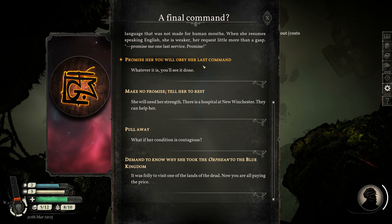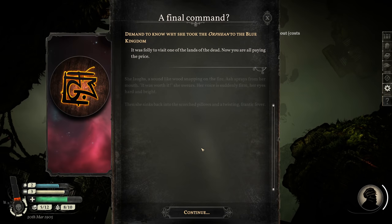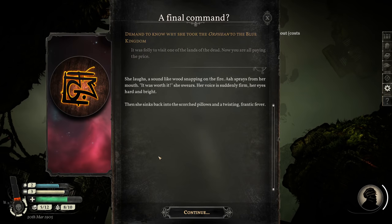Before, I promised her I'd obey the last command, but this time I kinda want to demand to know why she took the Orpheon to the Blue Kingdom. She laughs — a sound like wood snapping on the fire. Ash sprays from her mouth. 'It was worth it,' she swears. Her voice is suddenly firm, her eyes hard and bright. Then she sinks back into the scorched pillows and a twisting, frantic fever. Fire on her tongue, ash spraying from her mouth — what the hell happened to her? And even with all this, she thinks it was worth it?